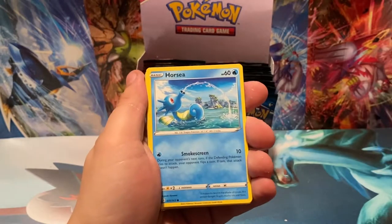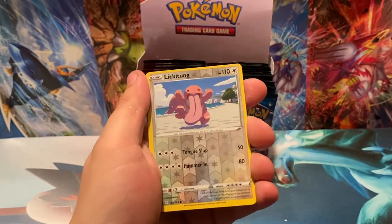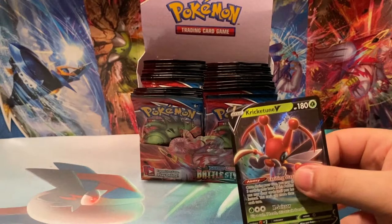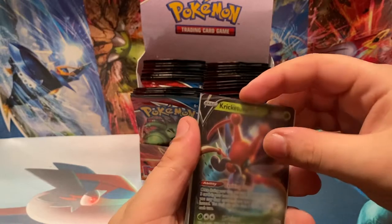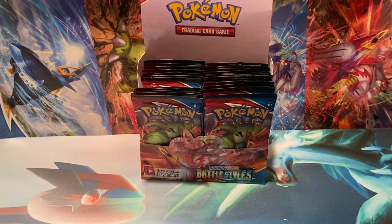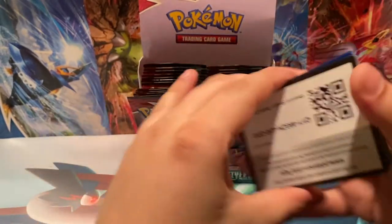Looking for the Empoleon or the T-Tar alternate art. Lickitung, Reverse — and ooh, Kricketune V right there! Gotta love a Kricketune V card. It is a full art version of Kricketune — I think it's a secret rare in this set. But our second V of the box — I think the first was a VMAX — but Kricketune V, still not a bad get right there.